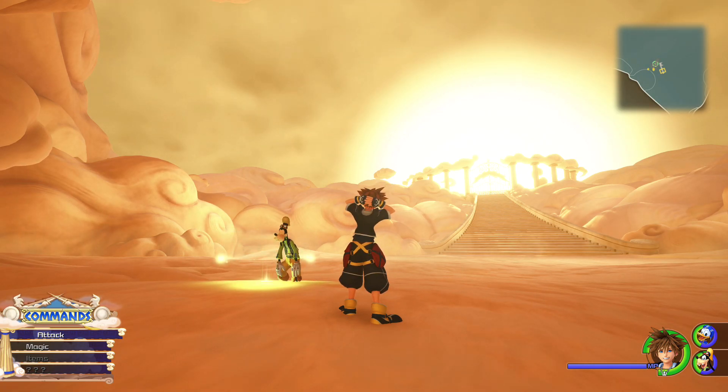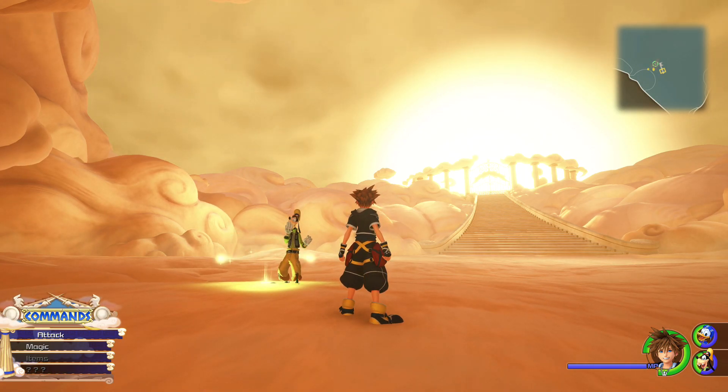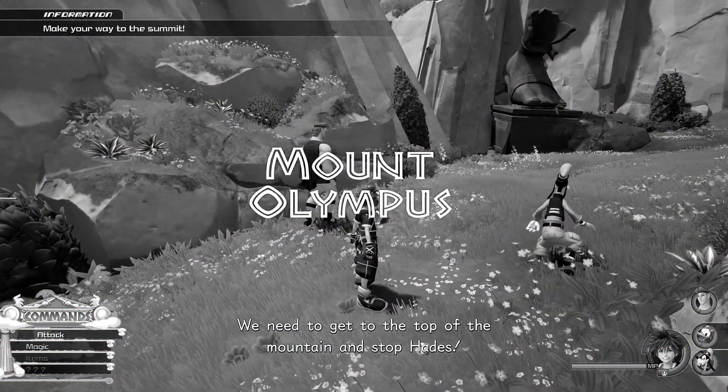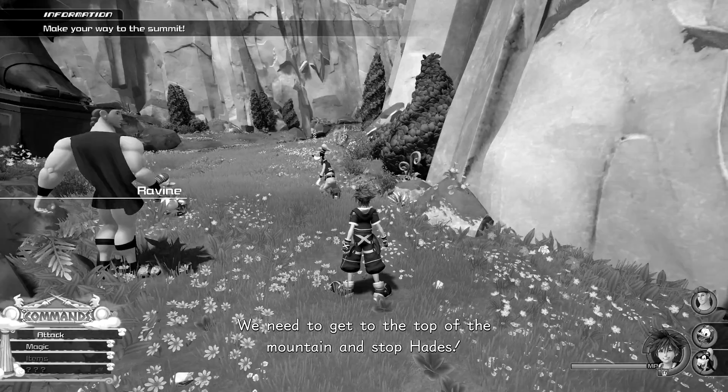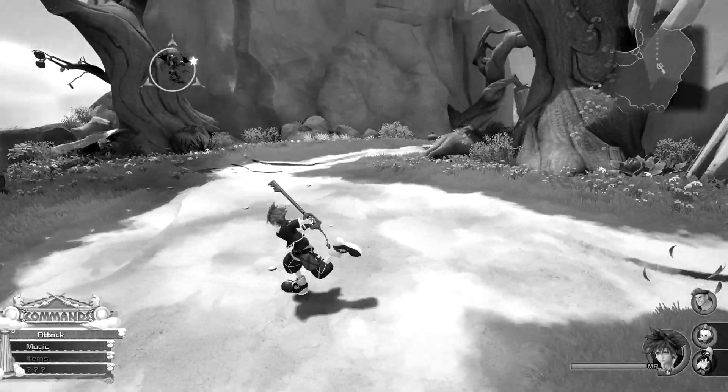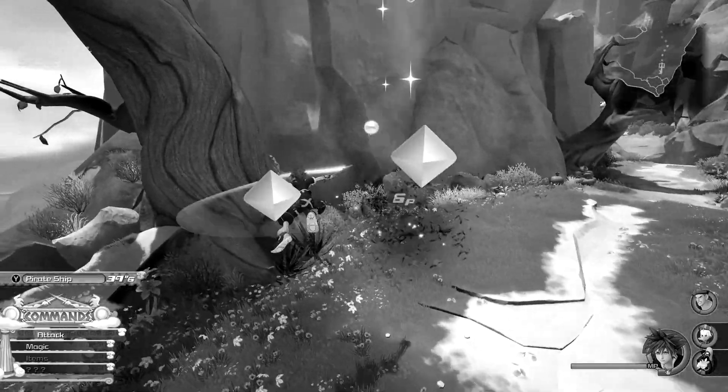Hello everyone and welcome back to Kingdom Hearts 3 Blind. On the last episode, we left Thebes and headed over to Mount Olympus, which we started climbing. We made our way back up to where we were before, before we got blown off by the Rock Titan and Hades' minions.